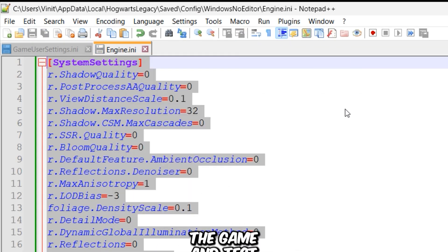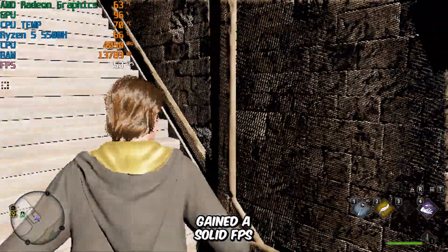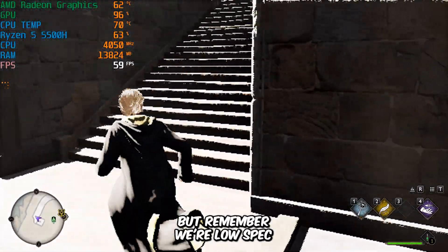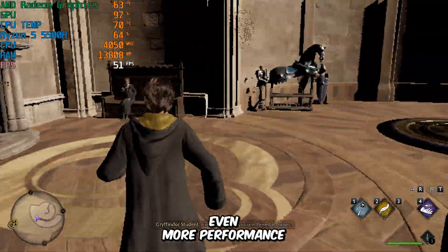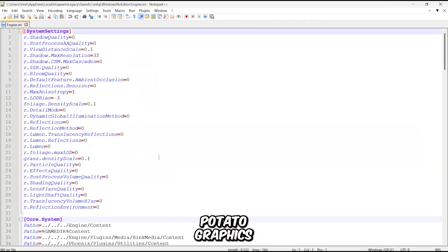Now let's launch the game and test the performance. And boom — you can clearly see we've gained a solid FPS boost after applying these tweaks. Yes, the game looks pretty rough, but remember we're low-spec gamers — we care about FPS, not visuals. That said, if you still want even more performance, you can push it further by enabling full-potato graphics.